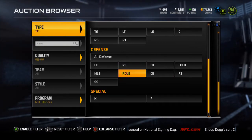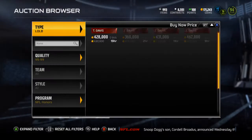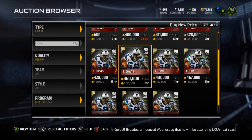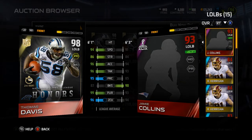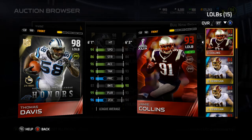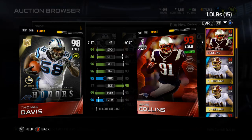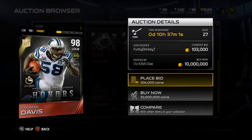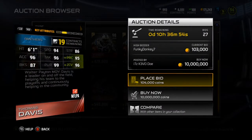Next we're gonna go over the Thomas Davis, which is a card I'm semi-interested in picking up, but he's a little too expensive right now. I have Jamie Collins already, but pairing Thomas Davis with my Lavonte David would be pretty nice. I'll do a quick comparison — his zone coverage is really nice, the pursuit is really nice. At 400k I don't have that at the moment.